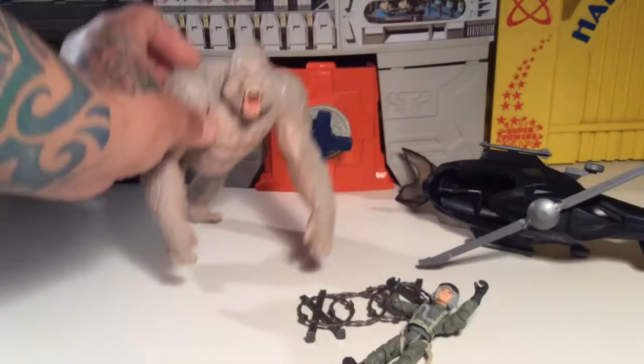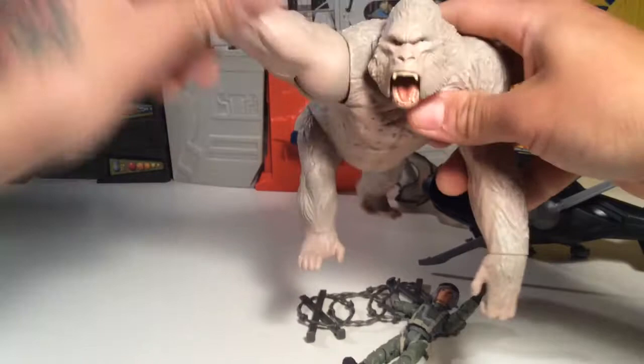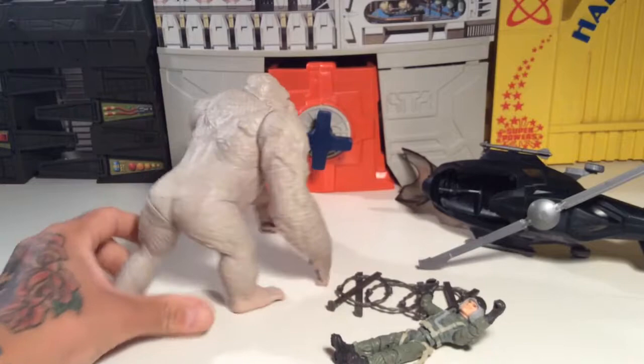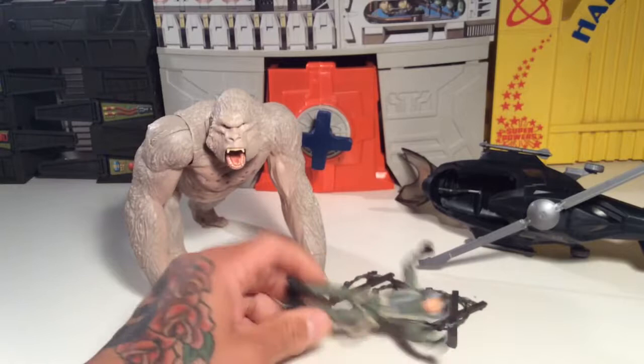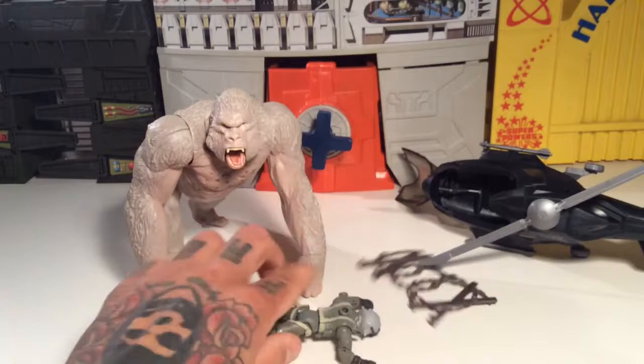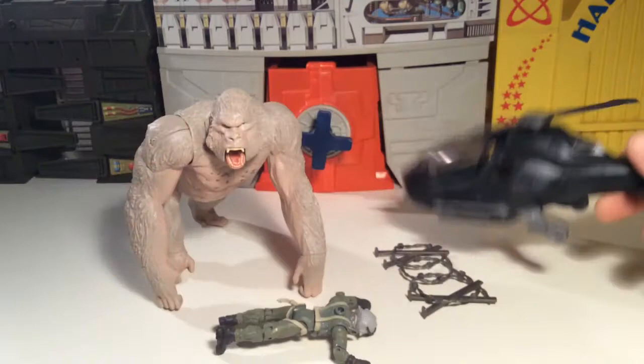This is by far the coolest set out of these Big City Brawls because George can bash and is articulated. It's really not a bad piece — the sculpting and paint are pretty good. For about 14 to 16 bucks, it's really not a bad price: you get a figure, a little diorama piece, a vehicle with missiles, a big beast, and a guy. It's a win-win for the bang for the buck.